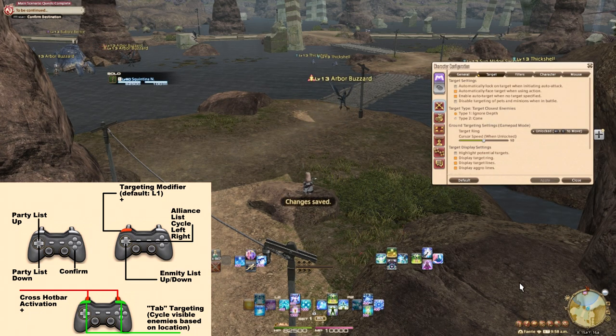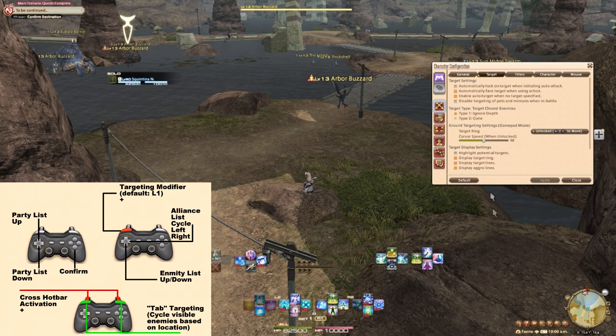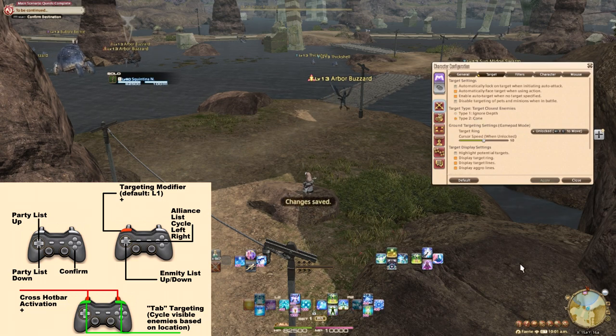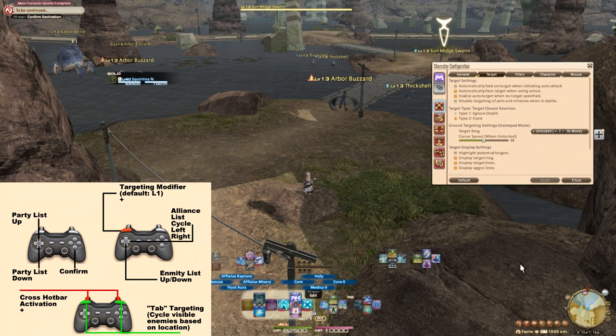Ignore depth means it is based on left or right of your current target or you. Cone means it is based on distance. Personally, I prefer cone because I would rather target things that are near, and there is another way to do left and right that I will cover later.